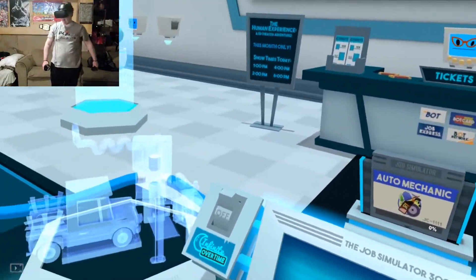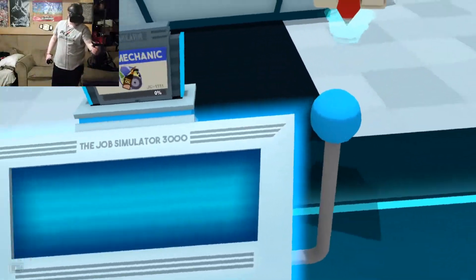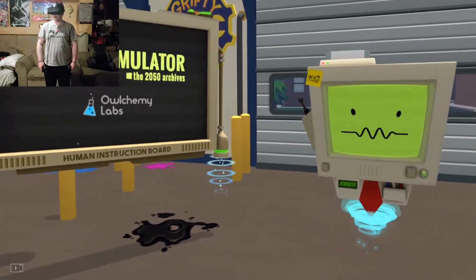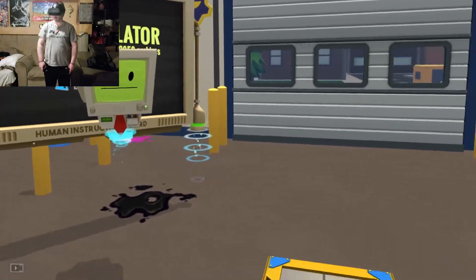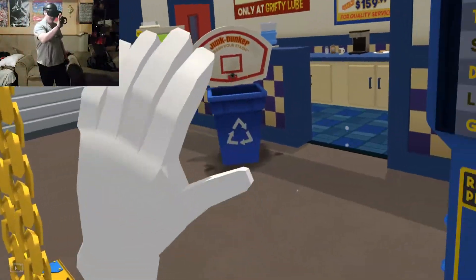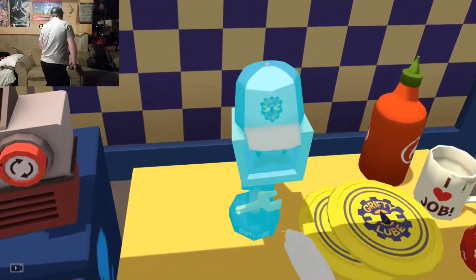Buy it, grease monkey — get under the hood and get your hands dirty in our simulated mechanic's shop. Alright, let's go. Hello human, this is an accurate simulation of auto mechanic. Take a look at this board for instructions. Okay, whole chamber ready. Well, I'm not ready just yet, so you wait. Oh, I dropped it. Can I go over there? Nope, I lost it forever.